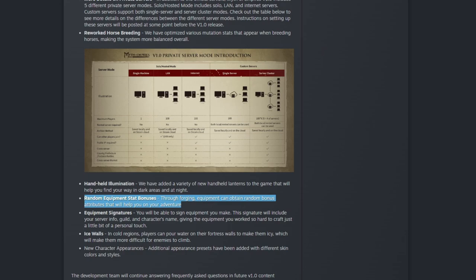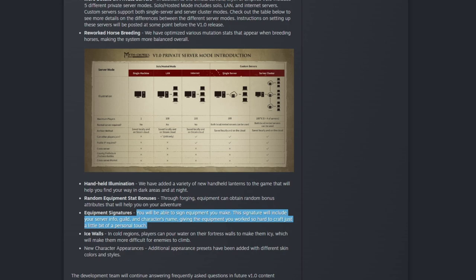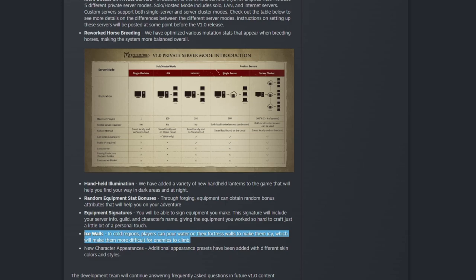Random stats could be good and bad because groups with more resources will be able to roll for more chances. There's also equipment signatures — you'll be able to sign your gear, basically bragging about your RNG rolls. You'll also be able to do ice walls — not a literal ice wall, but you can coat your walls in water which makes them slippier and harder for enemies to climb. So that's a counter to the climbing claws.